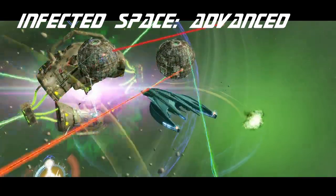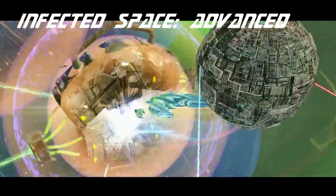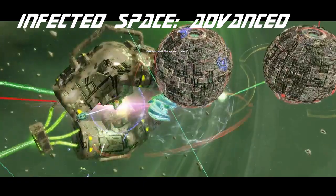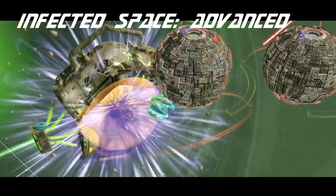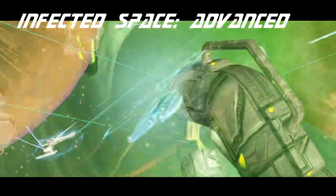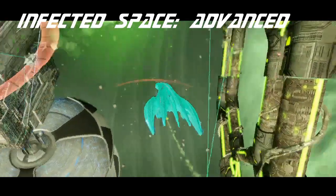It would have been nice to get a full specialization, which is not unprecedented for C-Store ships, so it's a bit disappointing. In terms of performance, these ships are not great. The console layout is only good for science, and it lacks a secondary deflector. It only has six weapons, and the turn rate and inertia are horrendous. Still, these problems can be overcome, but you'd rather not have to.